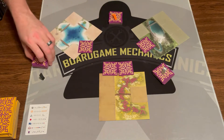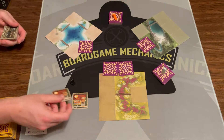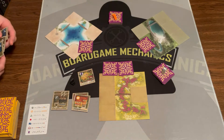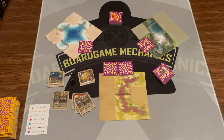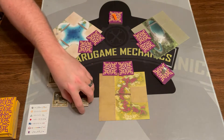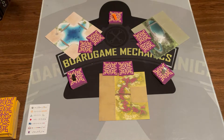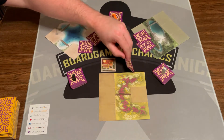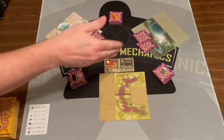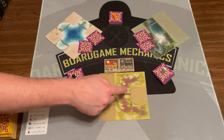The next player will play a tile here and here. They have taverns, factories, houses, a shopping mall, and an office. They want to start collecting factories, so they play a factory into this city and a factory in this city as well. Then they take their tiles, put them face down, and pass to the right. The third player plays into both of their adjacent cities as well, choosing a civic building for one and a factory for the other.